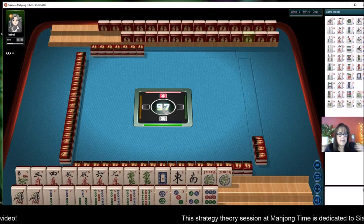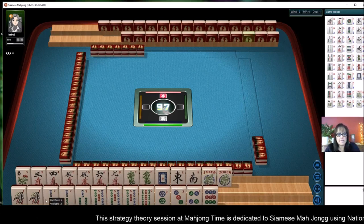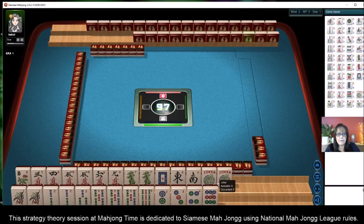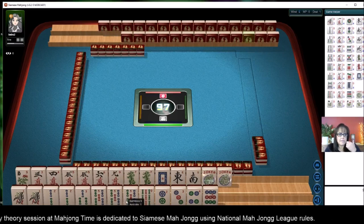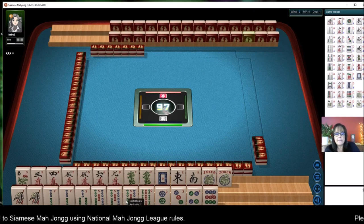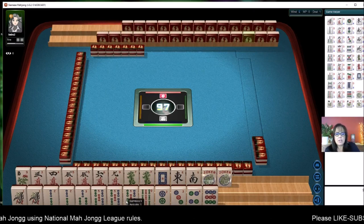Here we have mostly cracks and dragons. Down here we have mostly bams: one, two, three, five, pong of fives. One of the things I've been thinking about with Siamese Mahjong is strategies around which hands to play.